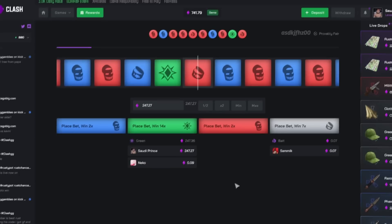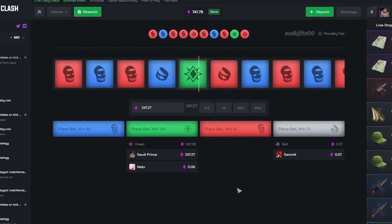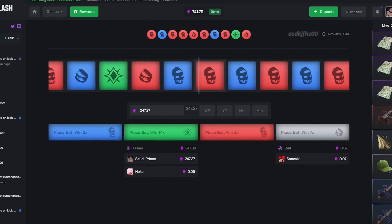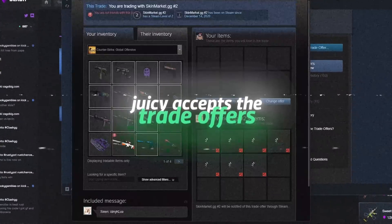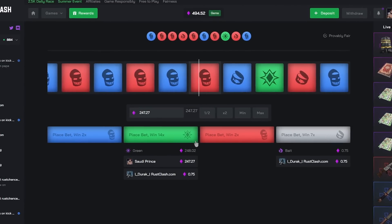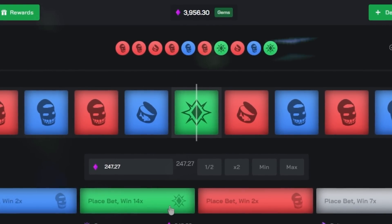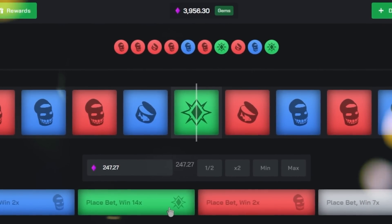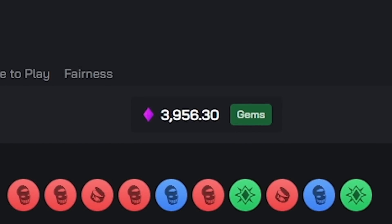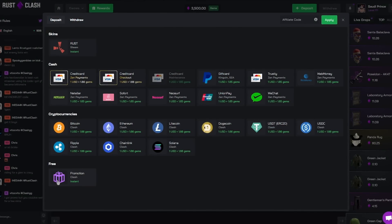Let's end this video with some insane roulette bets — probably too much money, I should not be betting this much. This pays 14x so it'd be around 2,100 victory. Come on, stop! Surely this hits, surely. Go go go stop! That's 3.4k, 3.5k — I'm unstoppable! My math is terrible but my bets are perfect.